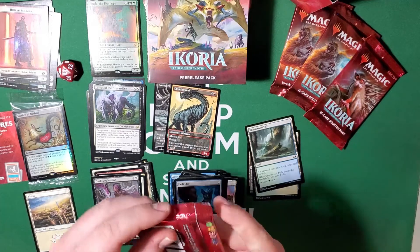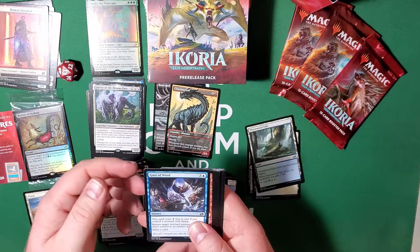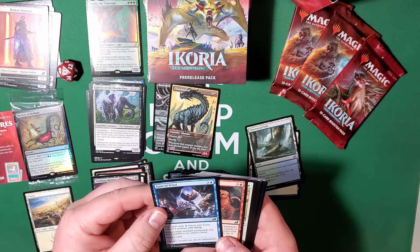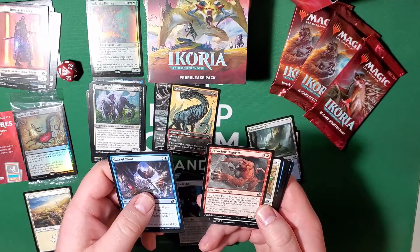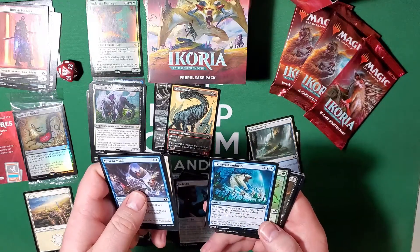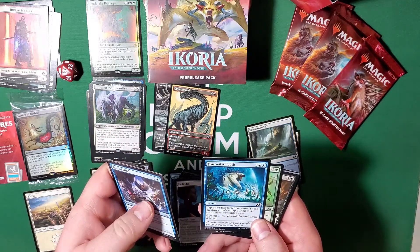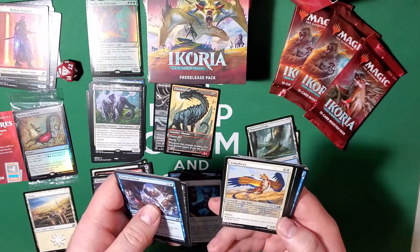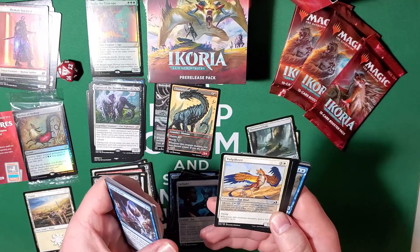Now that we're done with that, we're going to crack open two of these stray booster packs. Gust of Wind — cost two colorless less to cast if you control a creature with flying, return target non-land permanent you don't control to its owner's hand. Ferocious Tigerilla — four cost, when he enters the battlefield choose a trample counter or a menace counter. Checkpoint Officer two cost again. Frost Veil Ambush — cycling for one, or pay five and tap up to two target creatures, those creatures don't untap during their controller's untap step. Wilts again. Lurking Deadeye. Vulpikeet — mutate for three, flying, whenever this creature mutates get a plus-one plus-one counter on it.